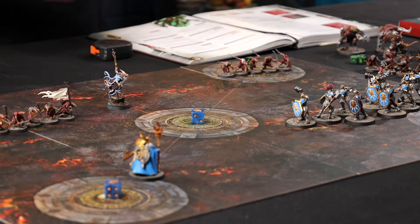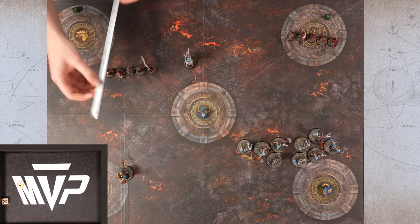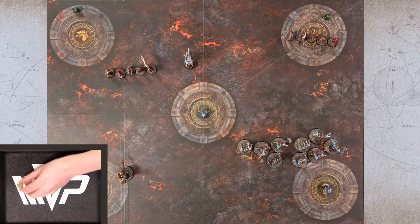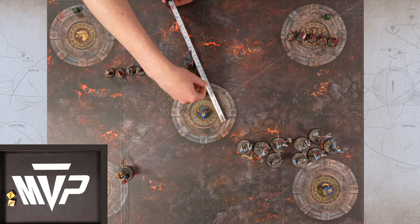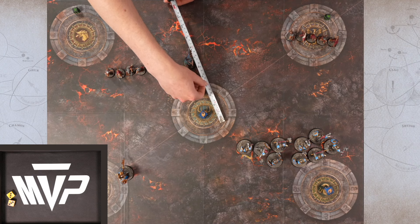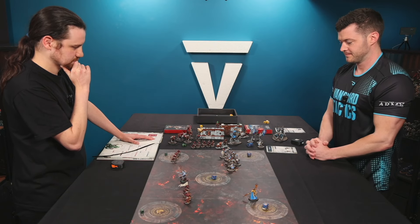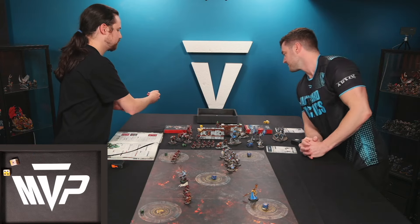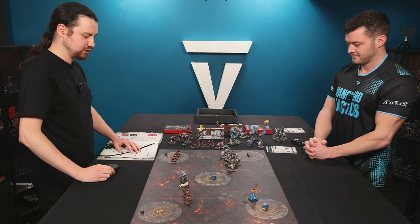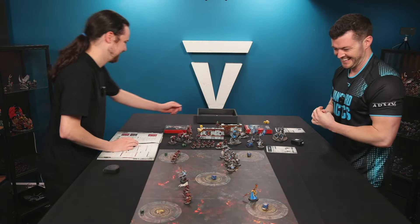Charge phase: the clan rats roll a six — not enough to make it in. The greyseer also rolls a six — fun enough, might have made it into my guy, but he's still short. Either way we don't get to move. I won't charge with the javelins. So I only get two points. That's four to two. New battle round: rolling fives and a two. Would you like to take the next turn? Yes, absolutely.